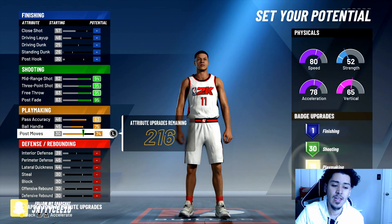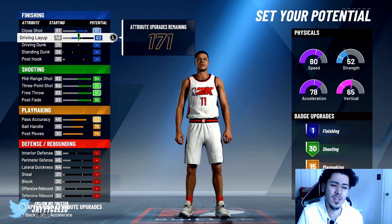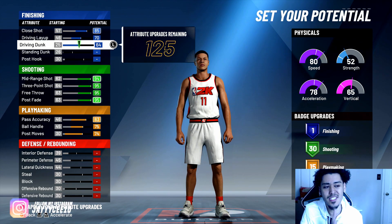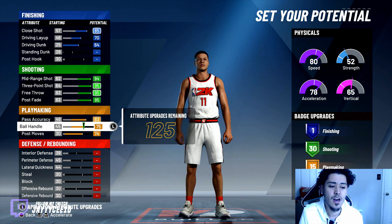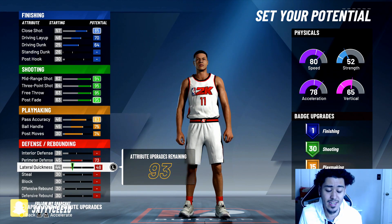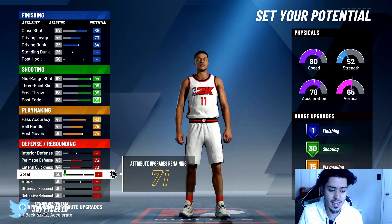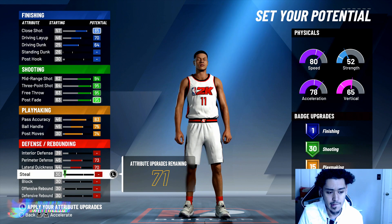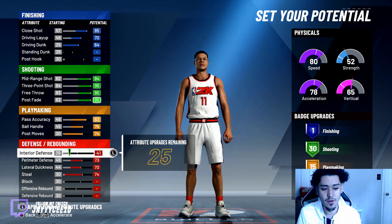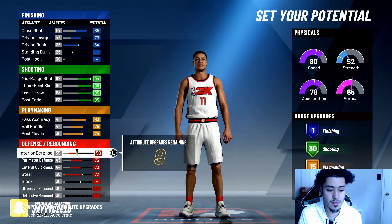Now here I'm gonna go with close shot because that still matters. We're gonna go with driving layup because we're still going to be in the paint sometimes. Going with driving layup and driving dunk up. Standing dunk does not matter, post hook does not matter. For our last things in defense, we want our perimeter defense and lateral quickness — those are the two important ones. Interior defense I'm not too worried about. For steals, that's a little bit of preference — go ahead with steals if you want.